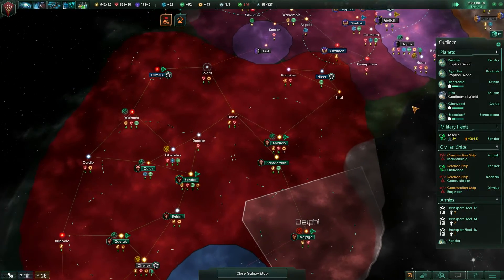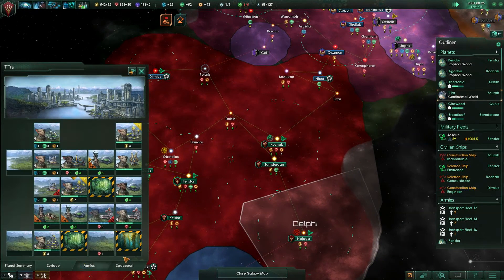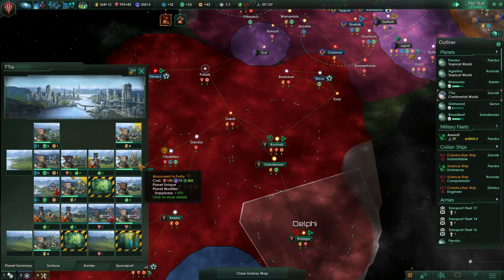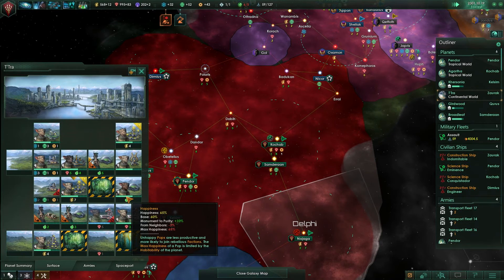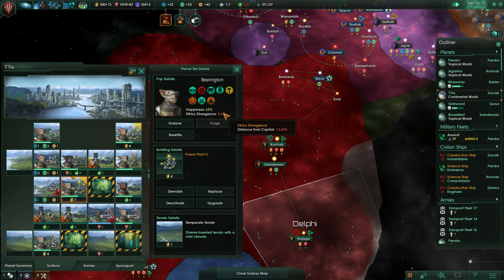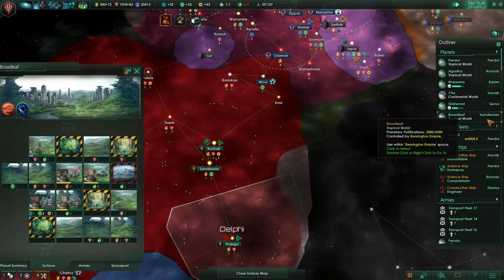Oh god, everything's going down here. What the hell? This is supposed to be my major tech world. Stop it. Alright, at least everyone's a bit happier now. Construction complete. Should mean ethics divergence is relatively low — hopefully.